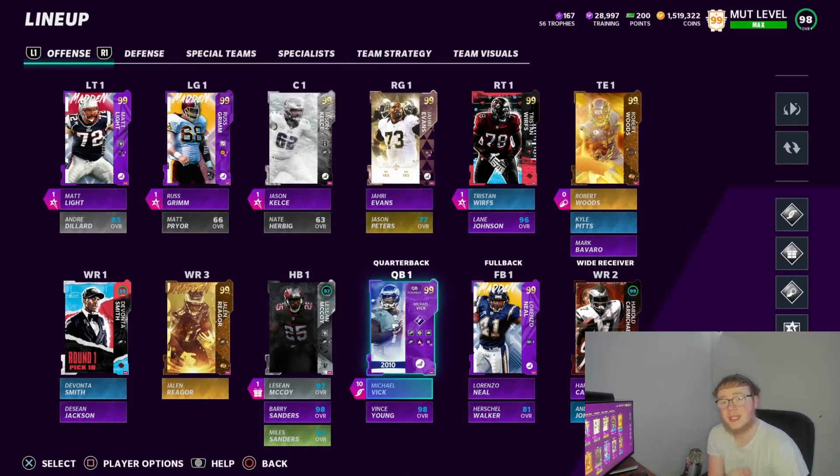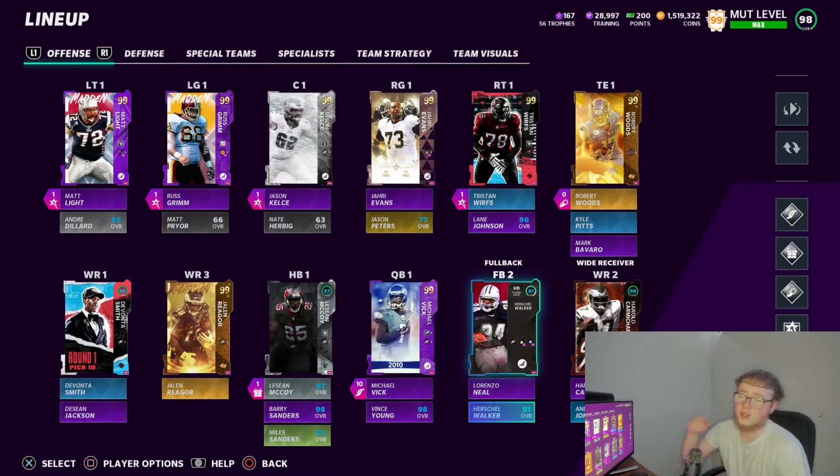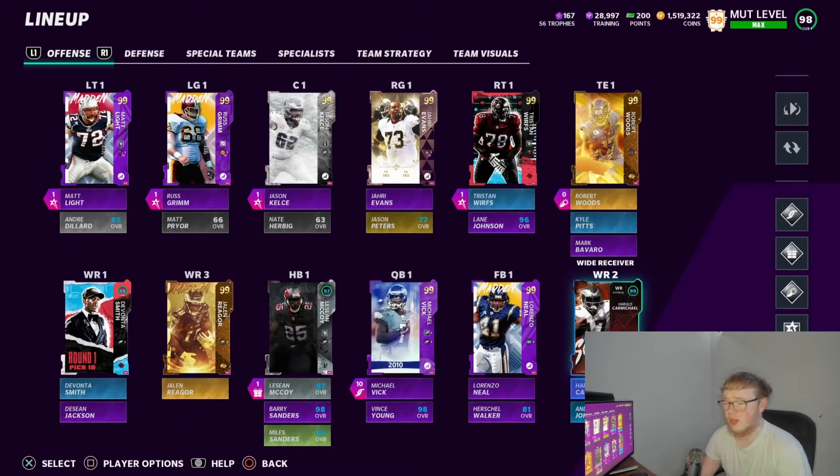QB of course — I got Michael Vick, no matter what. Madden, no matter what they say, Michael Vick is my quarterback. He's my favorite athlete to ever play any sport, period. He's gonna be the quarterback for me no matter what. Backup I had Vince Young — I had Lamar for a bit but then I got Vince Young. Fullback we got Lorenzo Neal — I don't think he's the best fullback in the game right now but he's still definitely a really good option. Backup is Herschel Walker — you can put him at fullback, change the position on his card, and it'll help with the chemistry.